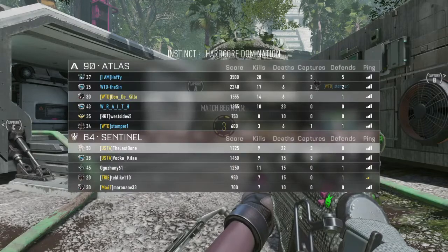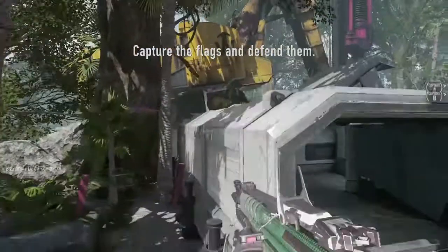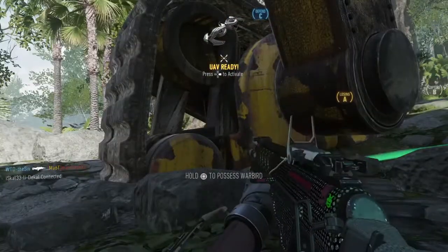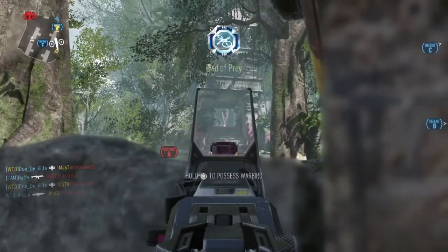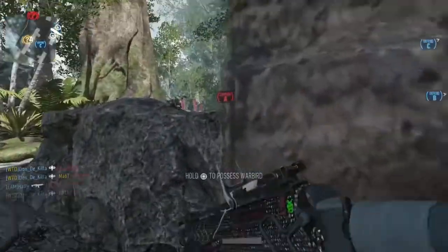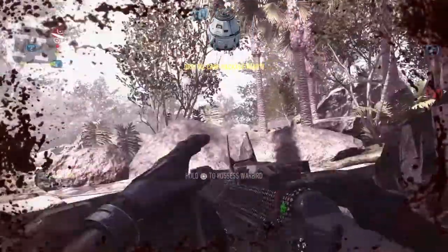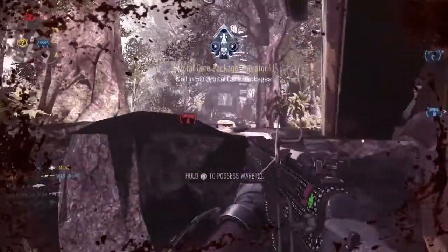Hardcore domination. Capture and defend the flags. Securing C. UAV in waiting. Charlie secure. Friendly Warbird in the air. We have the lead. We lost Alpha. Our UAV is online. Incoming enemy care package. Bravo secure. Enemy UAV online. We're launching care package. Orbital Captain UAV recon standing by. Friendly UAV above. Marking care package coordinates.